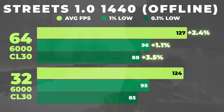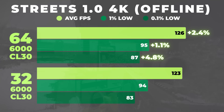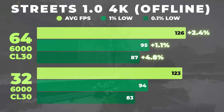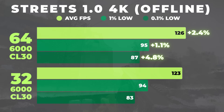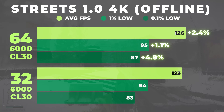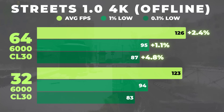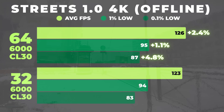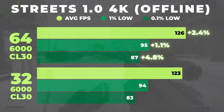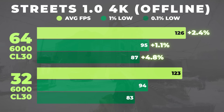Offline testing downplays the worst case scenarios. Even in 4K offline where usually the GPU starts to take over a little bit, Tarkov is a different story — 64 gigs still holds an advantage. Average FPS is again up around 2.4% for 64, but the 0.1% lows jump up to almost 5%, which tells us that Tarkov's memory behavior doesn't disappear just because resolution increases.